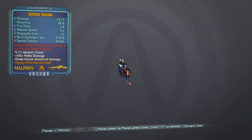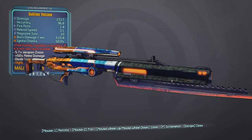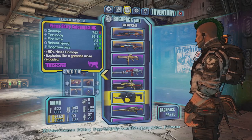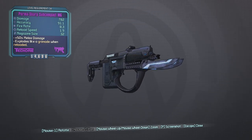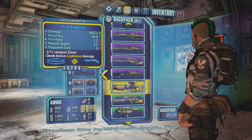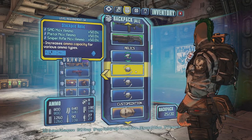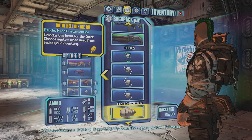I got another Volcano, this one is level 34. The one I found in episode 20 was the level 30 Volcano, so this is definitely a lot better. This one has a melee option — it's a pretty nice looking Maliwan gun. I also got a new Teodor with more damage; the last one had 88 accuracy and 741 damage, so this is an upgrade.